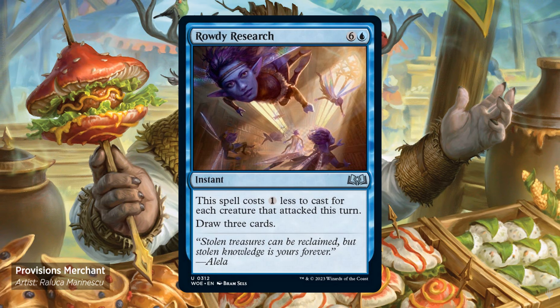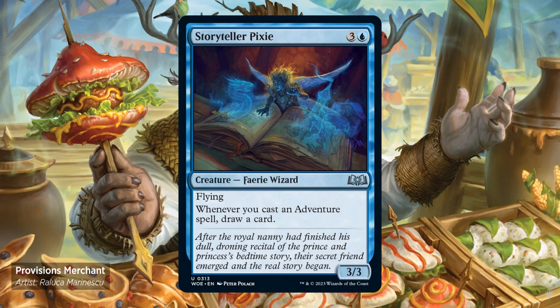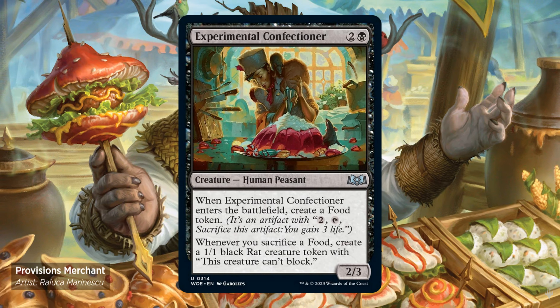Rowdy Reveler — 6 and 1 blue instant. The spell costs 1 less to cast for each creature that attacked this turn. Draw 3 cards. You can cast this spell even during your opponent's turn, especially if they swing with a lot of creatures. Storyteller Pixie — 3 and 1 blue. It's a 3/3 with flying. Whenever you cast an adventure spell, draw a card. Experimental Confectioner — also known as Willy Wonka — 2 and 1 black. It's a 2/3. Enters the battlefield, create a food token. Whenever you sacrifice a food, create a 1/1 black rat creature token with "this creature can't block."